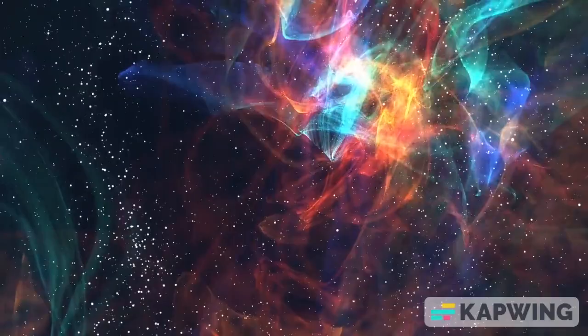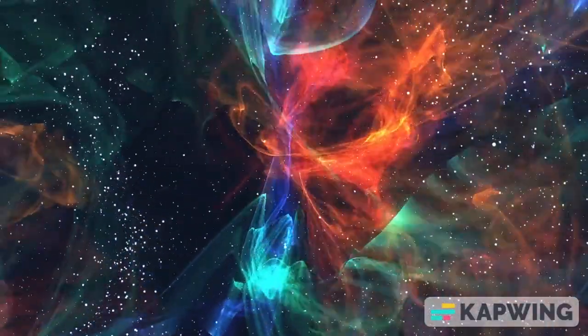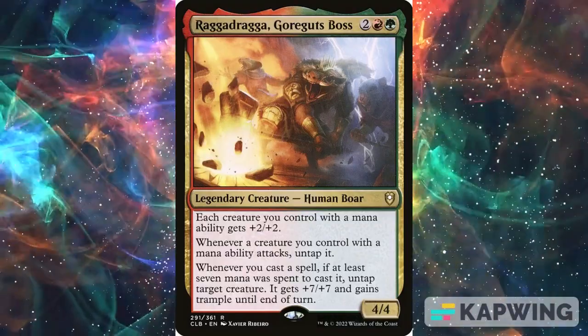Hello everyone, welcome to Dragon 120. For today's video, we'll be looking at Raga Draga, Gorgut's boss. Raga Draga is a 4/4 human boar creature for 2 generic, 1 red, and 1 green.